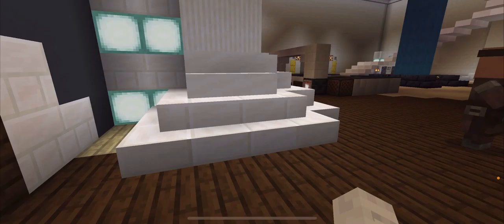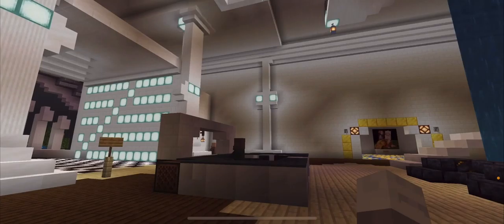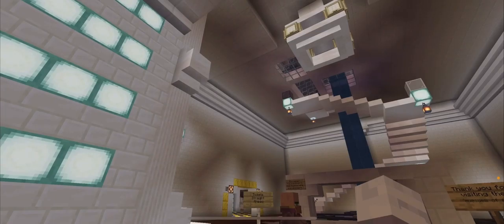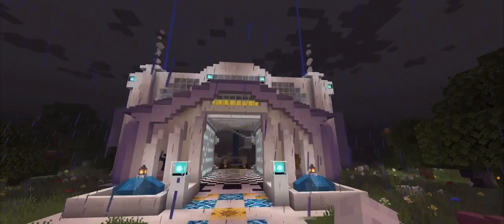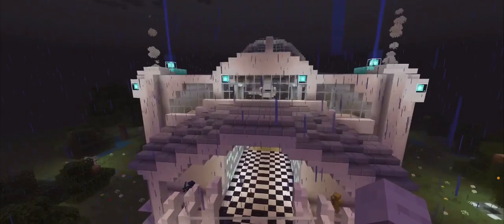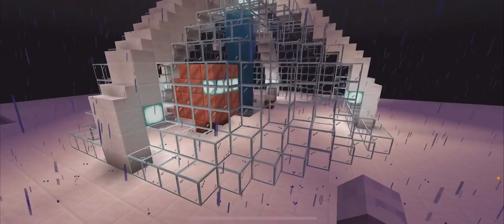Now I will show you the outside. This museum is very big and very beautiful — the outside is even more magnificent. We triggered the fireworks. Look at the smokestacks, the beacons, which are blue. Very beautiful. There is the Among Us statue with the glass dome.